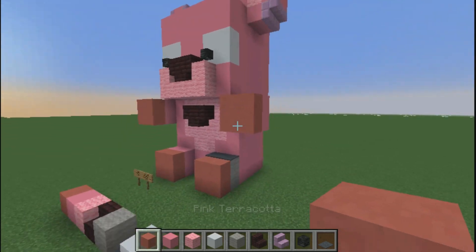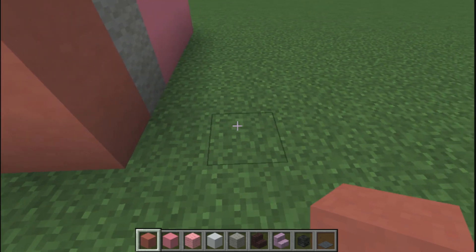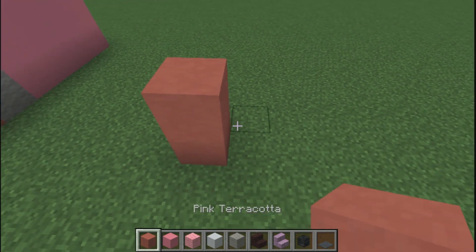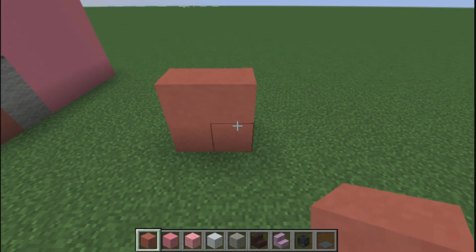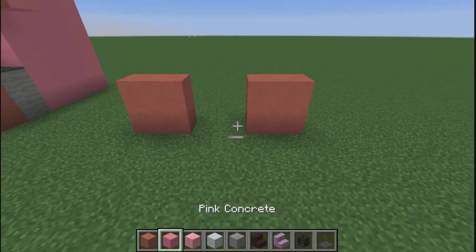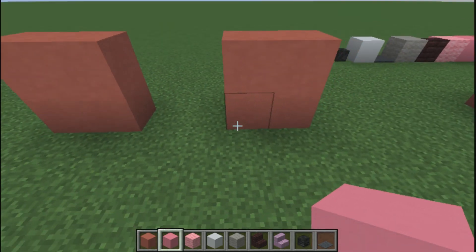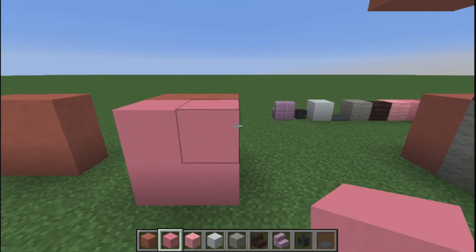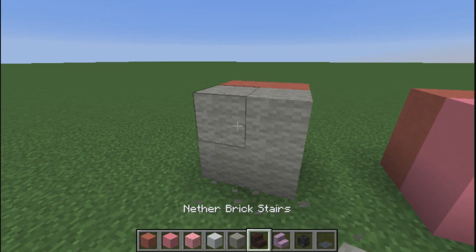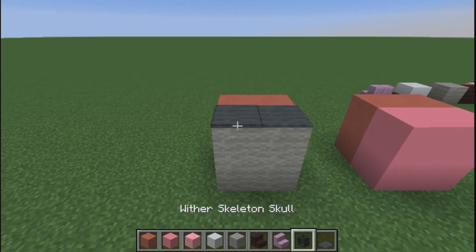If you guys have any other plushies of mine, go ahead and start at the foot and count five blocks out, and on the sixth block place a pink terracotta. Extend that to two by two tall, then skip two, and then two wide by two tall again of pink terracotta. Grab your pink concrete and place four pink concrete behind that foot, and on the other foot place four light gray wool, then place gray carpet on top of the light gray wool.